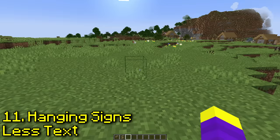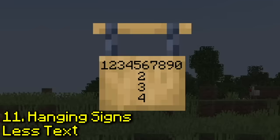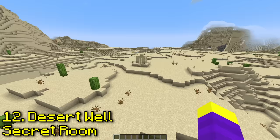Do hanging signs fit less text than a regular sign? There are 60 characters on a regular sign and only 40 characters on a hanging sign — this one is true.